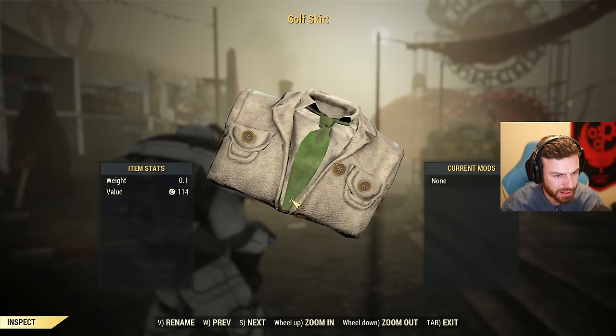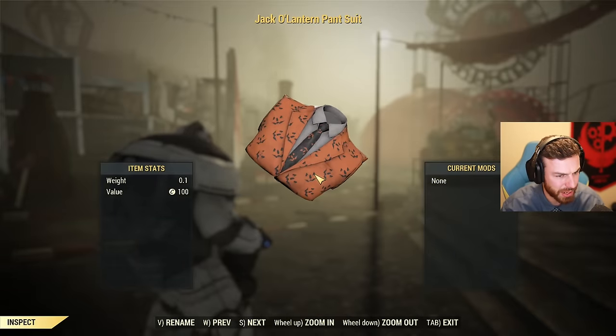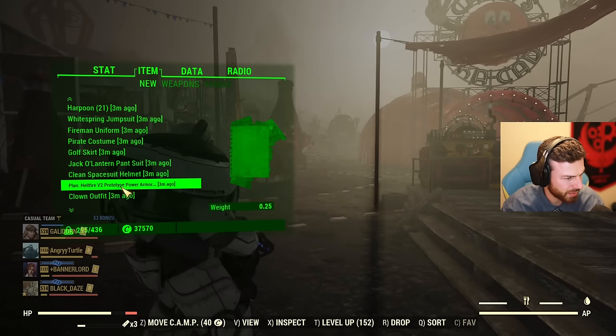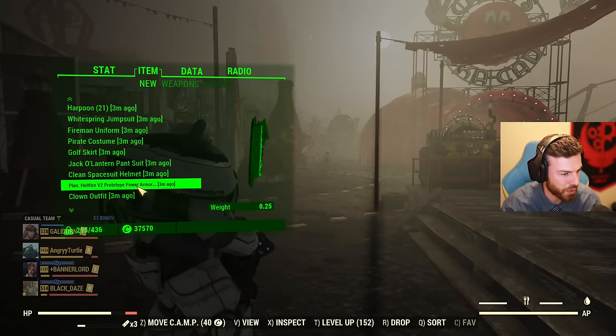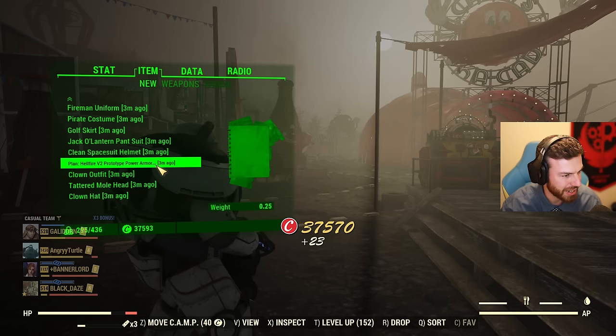Golf skirt. Jack-o-lantern pantsuit. Hellfire V2 prototype power armor paint — we'll definitely be testing that out. And that's it.